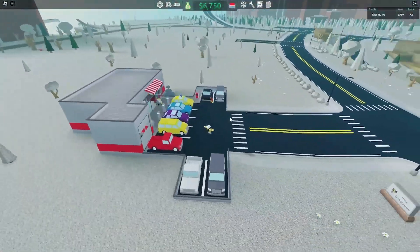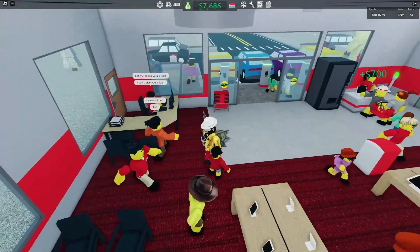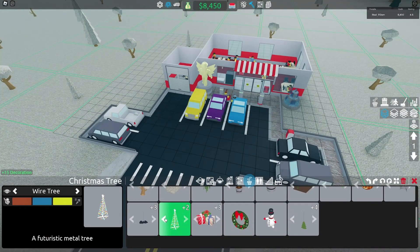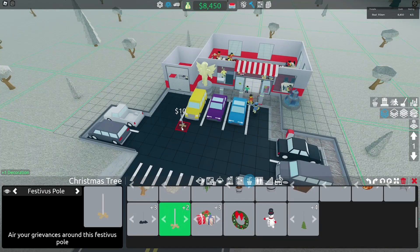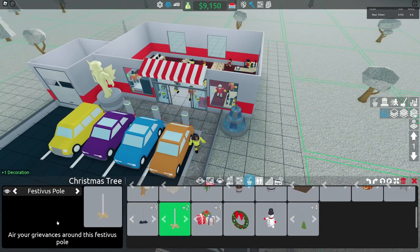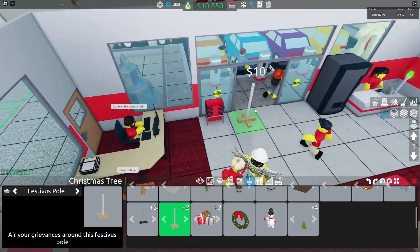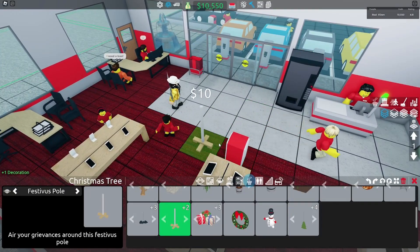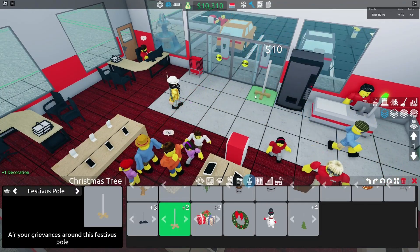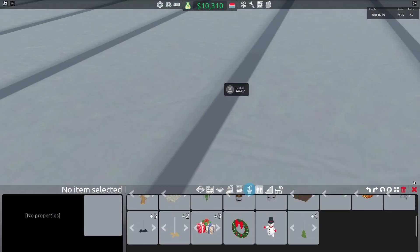It's earning like crazy at the moment. I also got an idea — you know that stick... the Christmas tree. Well, the Festivus pole. Air your grievances around this Festivus pole. I don't know what grievances are. But I think people put like posters on there or something. Like, when they're complaining, they throw complaints on the stick. Actually, I have no idea what it even is.